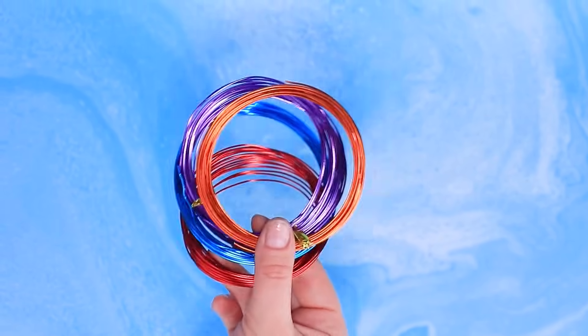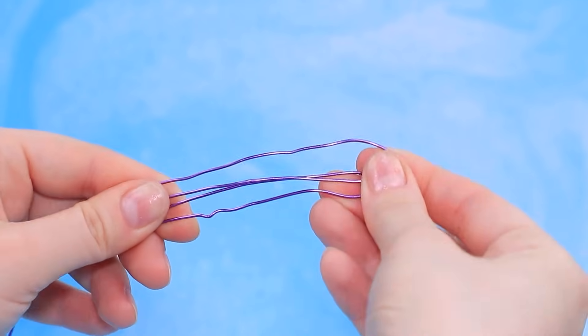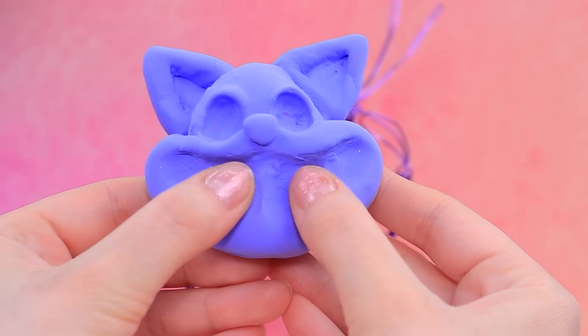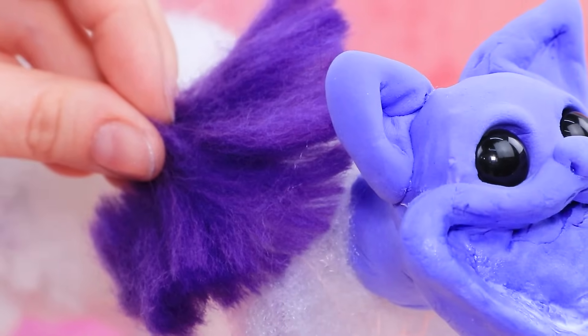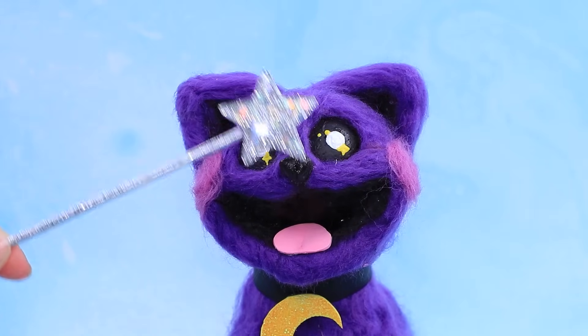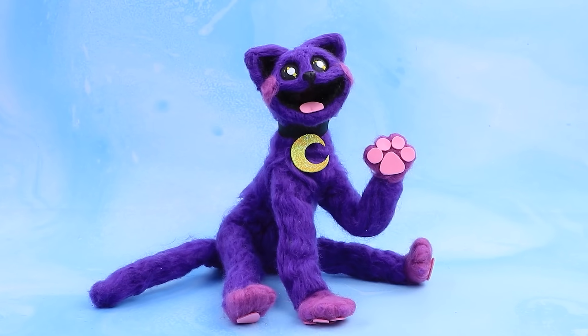Choose some wire. Twist the loops. Form the skeleton. Grab light clay. Make the head. Wrap the base with synthetic padding. Add blush. Pink tongue. A bit of magic? Expressive eyes.